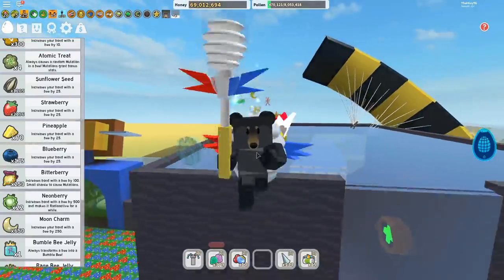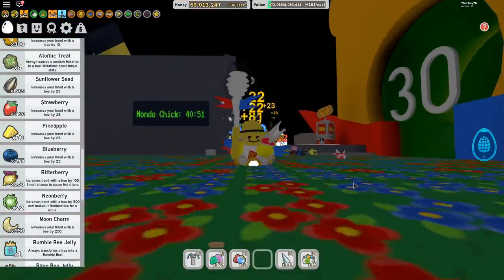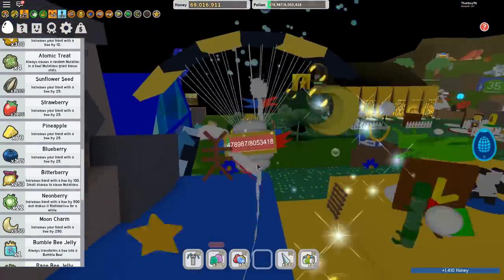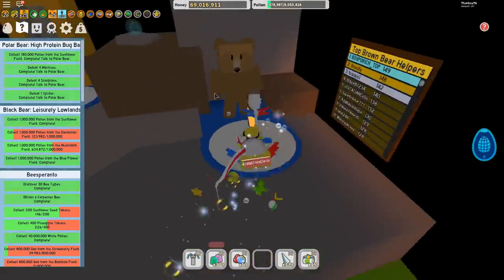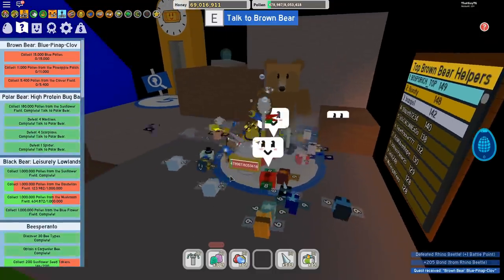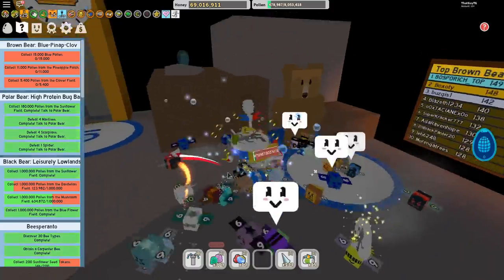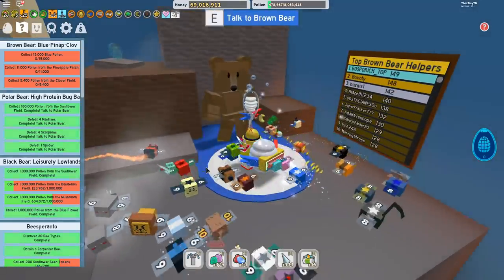Moving on to number three — the brown bear method. You get a quest from the brown bear every single hour. As long as you do these quests every hour for a few days, eventually you'll have done about 100 quests, and once you've done 100 quests you'll get a free guaranteed mythical egg — just by logging in and playing the game every day.